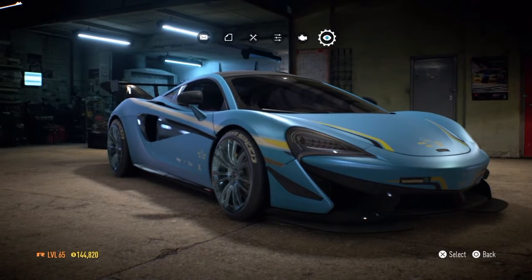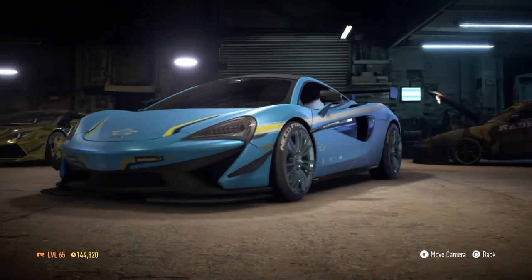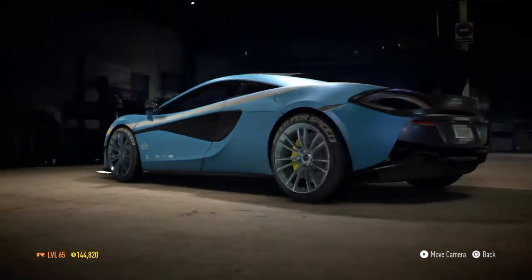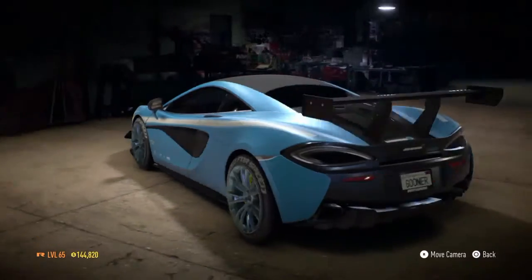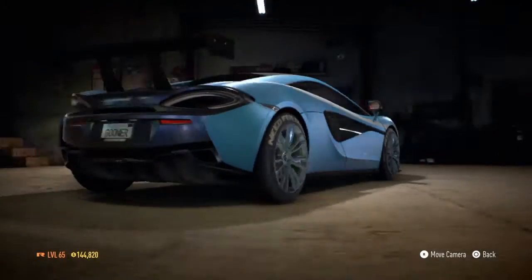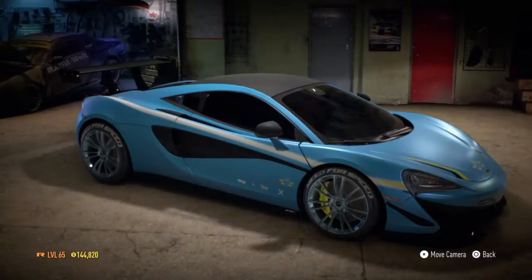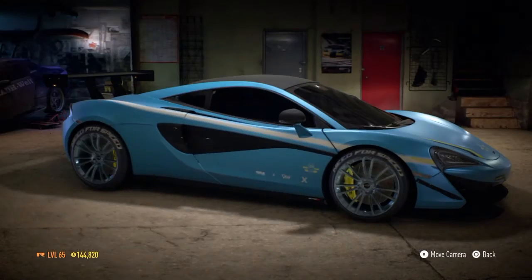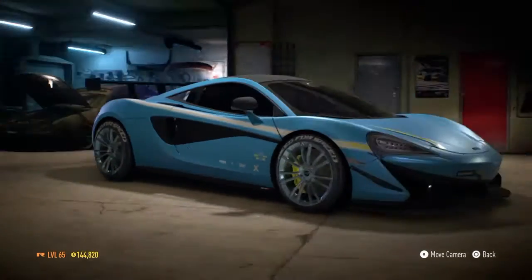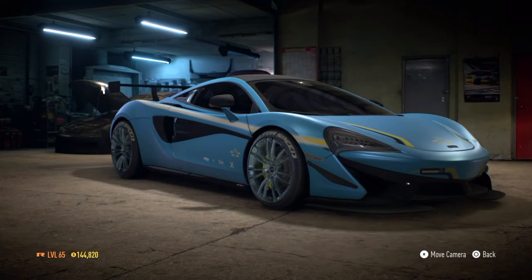We didn't do too much to the car — there weren't many things to upgrade on it. We managed to put a front splitter on it, and we've changed the spoiler as well — there were only two available, which was rather annoying. I'm not sure about the colour of the alloys; we've gone with a turquoise greeny colour. I think that went okay with this shade of blue, but we may change that at a later date. We're going to jump out now and try this awesome car in some events, so let's go.